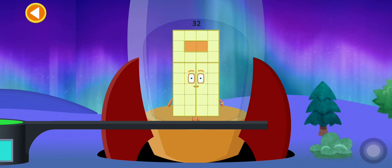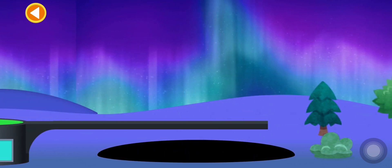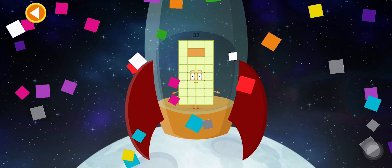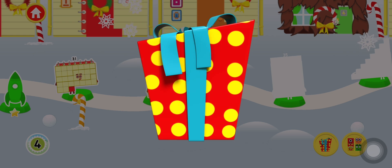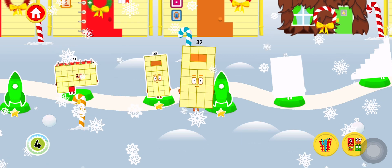Ready, steady, blast off! A present! Tap on the present to open it. Brilliant! You've earned a moustache for the dressing up game.